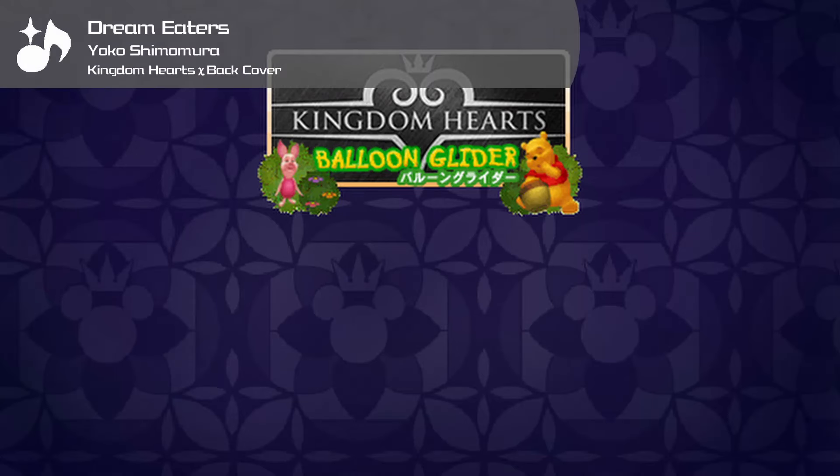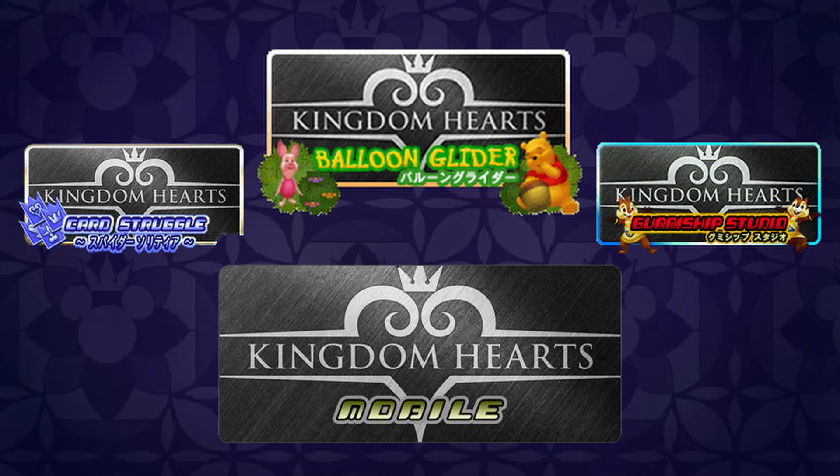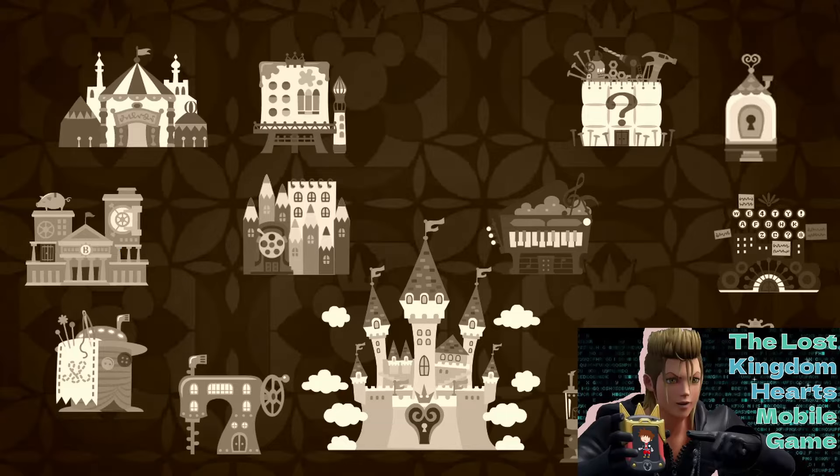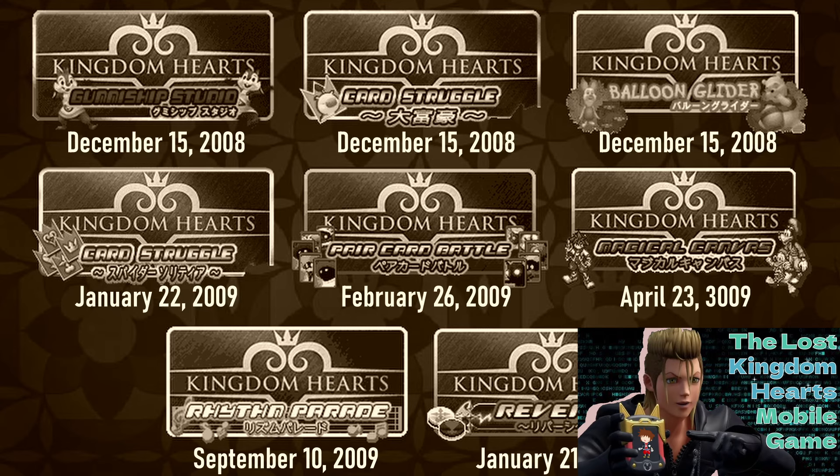Kingdom Hearts Balloon Glider was one of three launch titles for the Kingdom Hearts Mobile Service, released for iMode-compatible Japanese cell phones on December 15th, 2008. KH Mobile functioned as a download portal for minigames like Balloon Glider, and money earned from playing those minigames could be redeemed back in KH Mobile for ringtones, wallpapers, and avatar cosmetics.